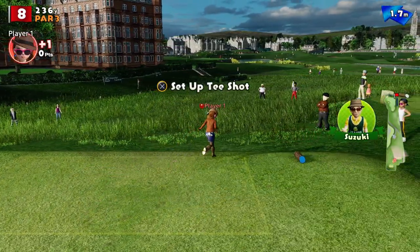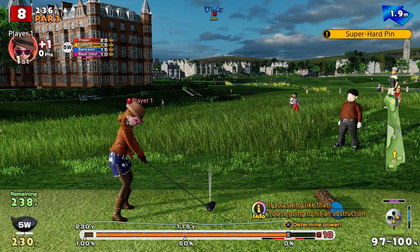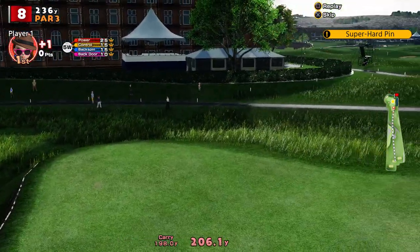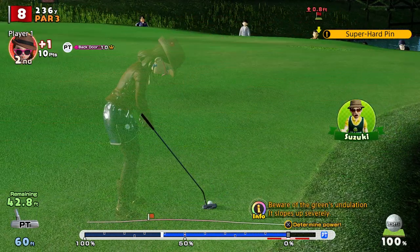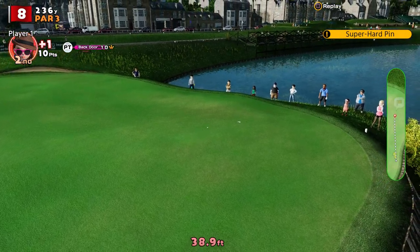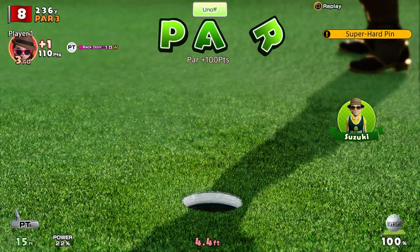Hole eight, it's a par three. A three iron won't reach the back with a power shot and a two metre tailwind, which means you're going to have to use the wood to get to the back. The problem with the wood is that it's flaky as a flaky thing - I don't really trust it full whack. I left myself far too much, so it's some sort of beast of an uphill putt. Frankly it was good - I was shouting relax as I was taking the shot. Par again.